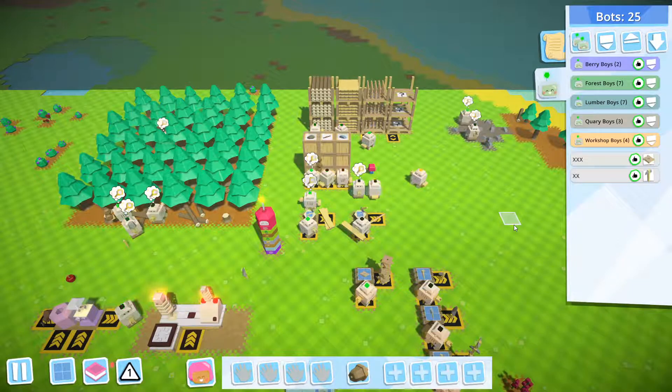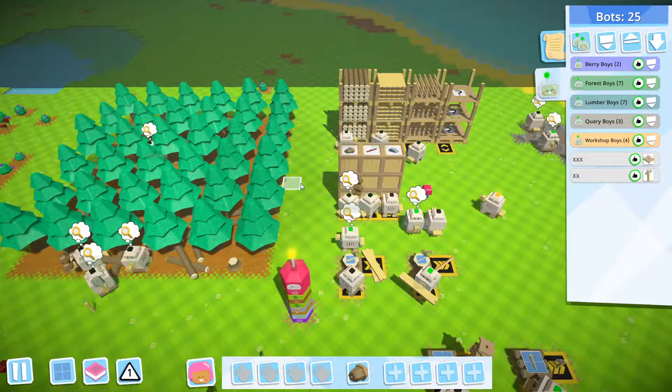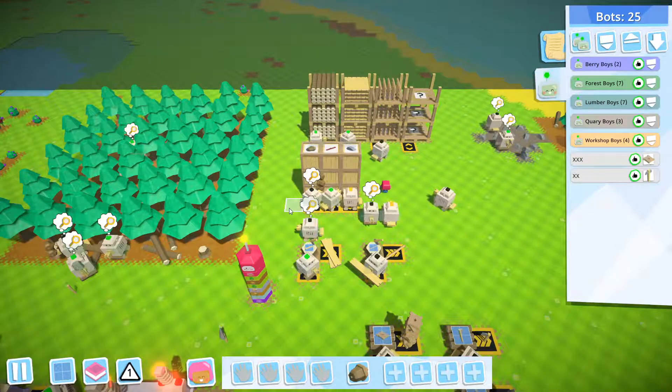Welcome everyone to another episode of Autonauts, where I try to build the colony around the planet that I recently landed on. As you can see right now, there are slight changes on my forestry and lumbering system. I'm going to divide this into two sections.